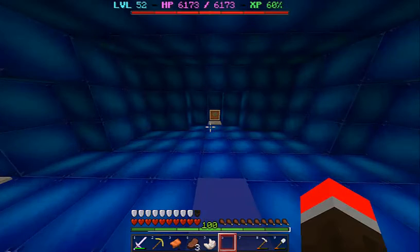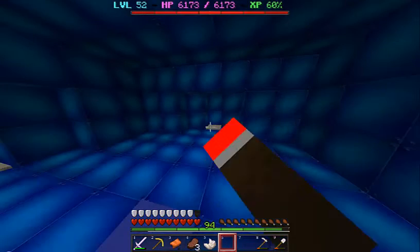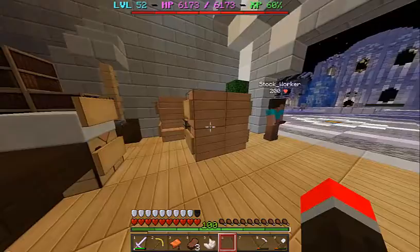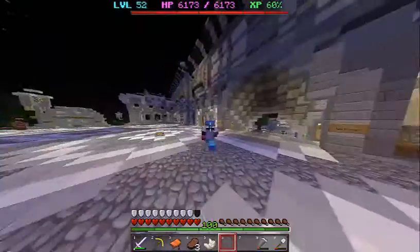Blue room. Those pressure plates don't do anything, but if you press this one you go somewhere on Dungeon Realms — actually in Serenica. GG dudes.